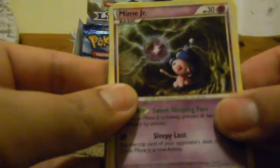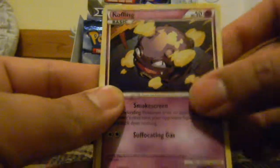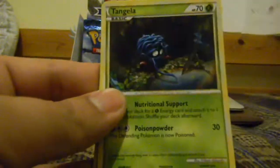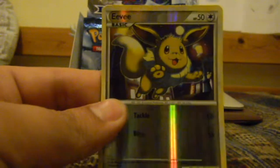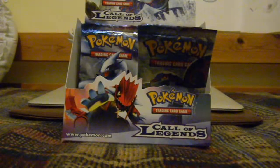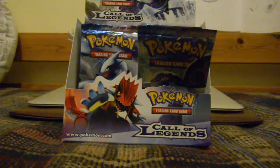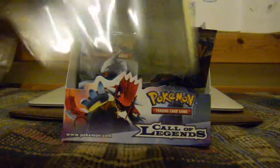We start off this last pack with a Mime Jr., Copycat, Flaaffy, Koffing, Mareep, Tangela, Eevee, Teddiursa. Eevee as my reverse, which is a common. And the rare is a Houndoom Holo. Pretty good way to end with a Holo.